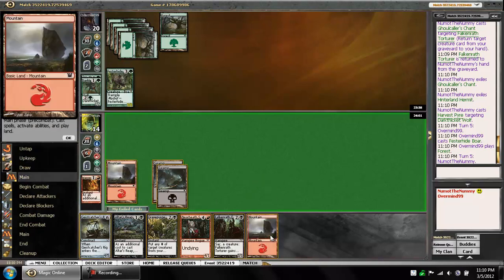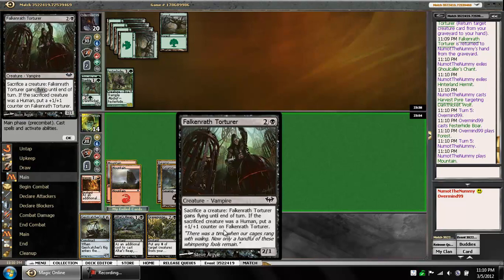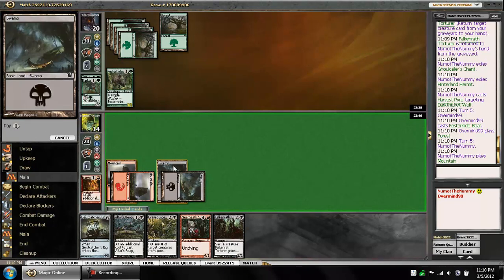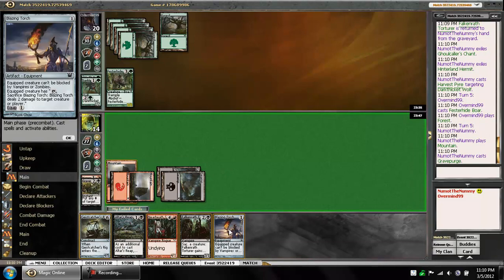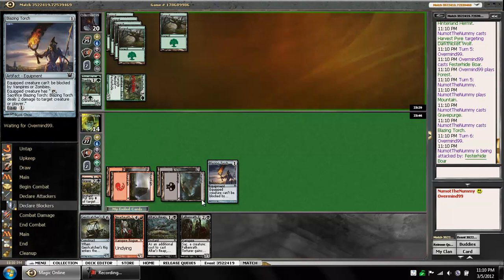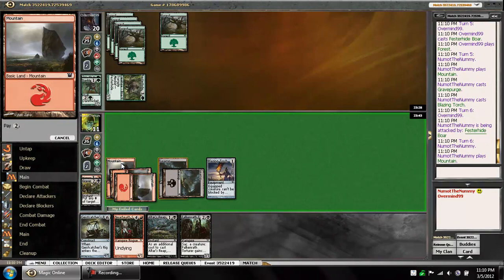Now I need to start drawing land. There's one. I think this doesn't get me anywhere. I'm going to Grave Purge for zero right now, just in case I draw the Reckless Waif. Hoping to hit a land. Because once I play the Near Heath Stalker, it just straight-up trades for the Boar and gets the rebuy. Yeah, there we go. And all is right in the world.